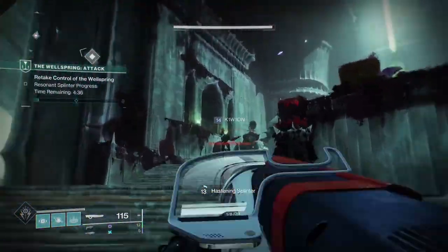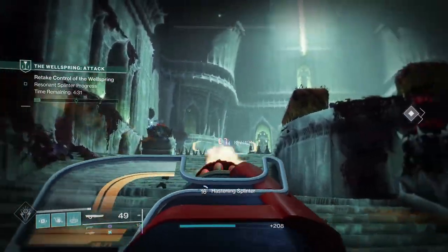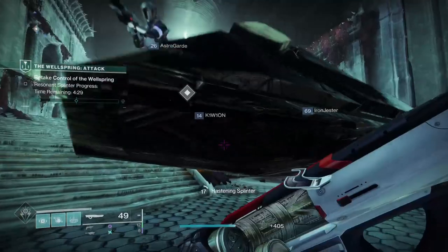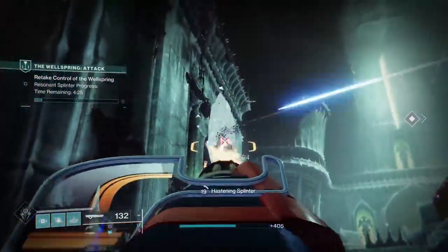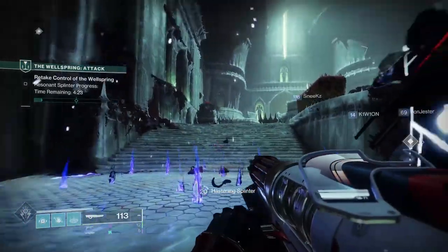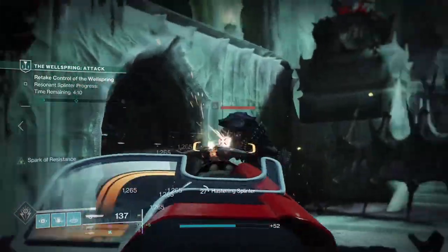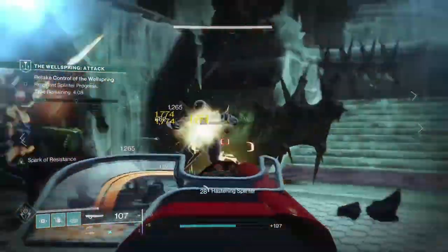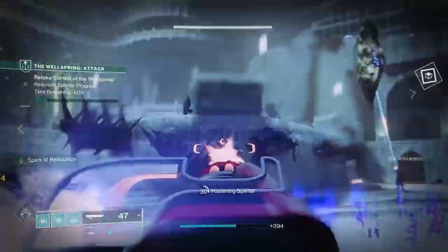For PvE, this is underrated, but there are definitely better options. It ramps up to 900 RPM, which I believe is actually the fastest rate that we have in Destiny. To majors, it does 1,170 damage per crit, so the optimal DPS is 17,550. This is actually pretty good considering special weapons such as grenade launchers need to reload, making their DPS lower than Sweet Business.